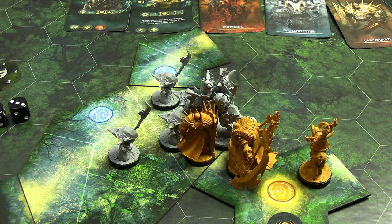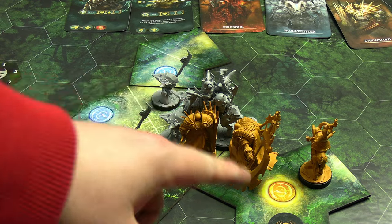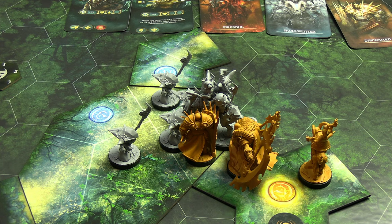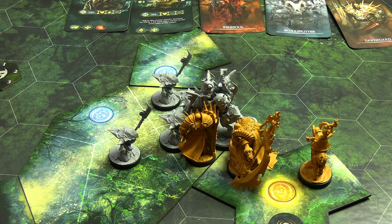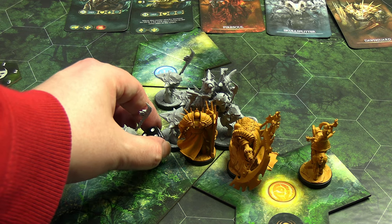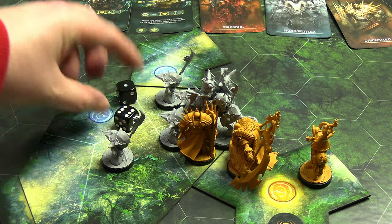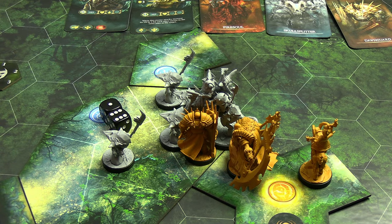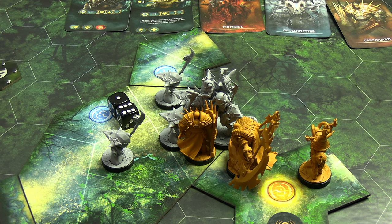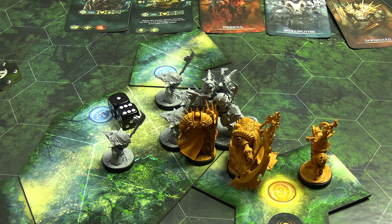For Fire Soul's second action, let's set the Wolf Rider on fire. I spend one of her two fate and use Conflagration — range one, rolling to apply a status effect, looking for eight with no bonus. That's a five — a miss. But I can trigger her Give Me Fire passive since I missed: spending her other fate forces the burn status onto the Wolf Rider anyway. An effective turn overall — first action was great, second not so much in terms of efficiency.